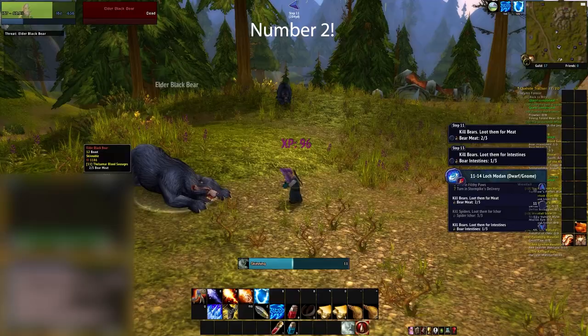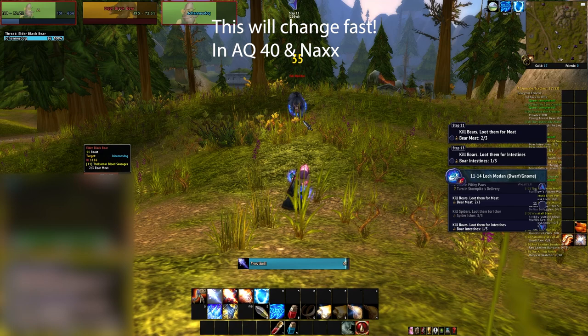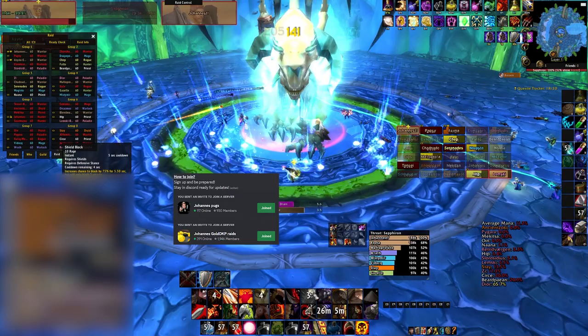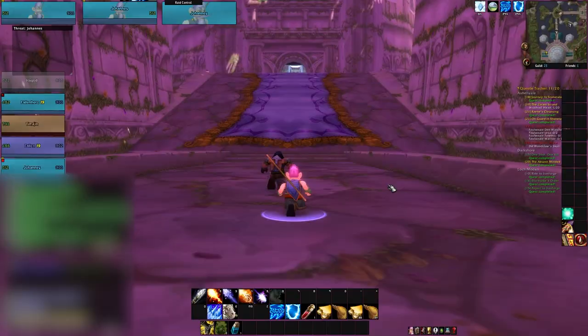Number 2: Firebloom. Mages are still in full AoE spec, doing BWL and MC in those specs. This will change fast in AQ40 and Naxx — they will need Firebloom for consumables for their fire spec. There are not a lot of Naxx or AQ40 raids in Classic Era right now. I'm hosting one each week and this will be 2 per week very soon. If you're looking for people to play with, we'll have 5 ten-man raids running weekly at the same time — the Discord link is in the description. We just did our first Naxx and it went decently well.